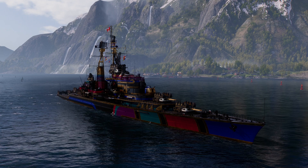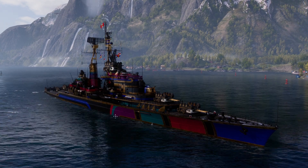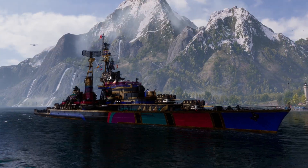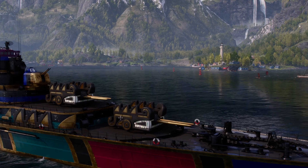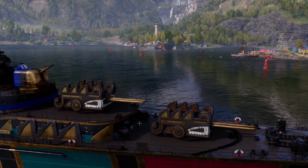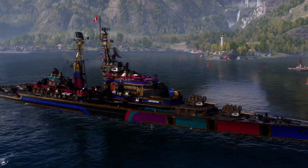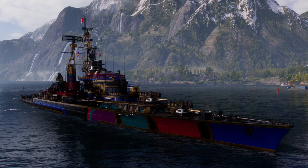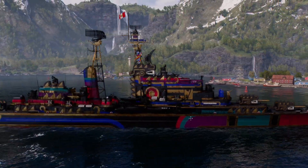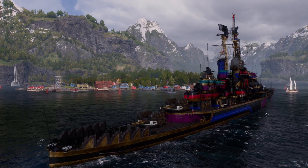For camouflages, Almirante Grau has a couple of different options, this one of course being the most stylized of the two. It's got a lot of gold trim that reflects beautifully, and it's got these ancient South American style carved stone turrets which are pretty sweet with the mouths. I don't think this is going to be a camouflage for everyone, but for those who are into this kind of style, this is a really cool camo — and of course it's still got the radar dish up there, blending the ancient with the new.